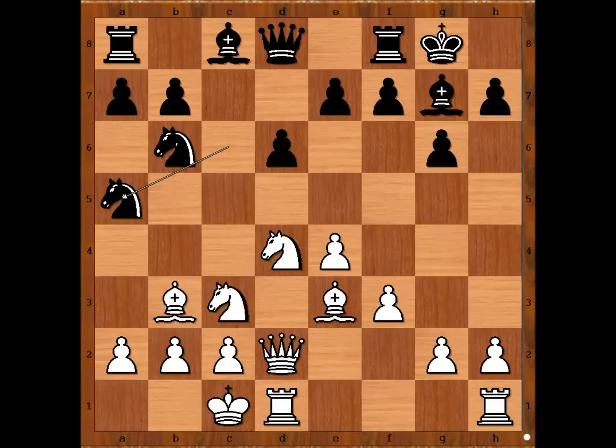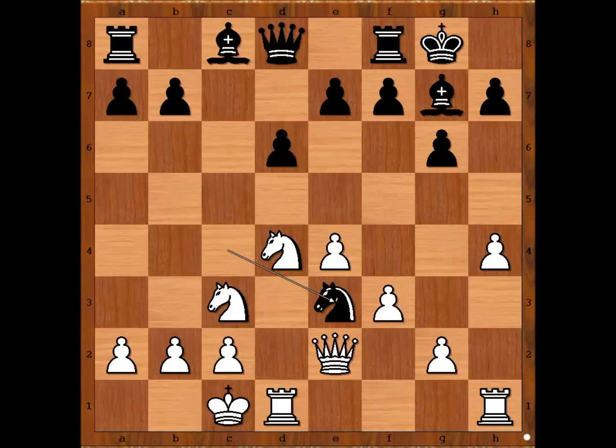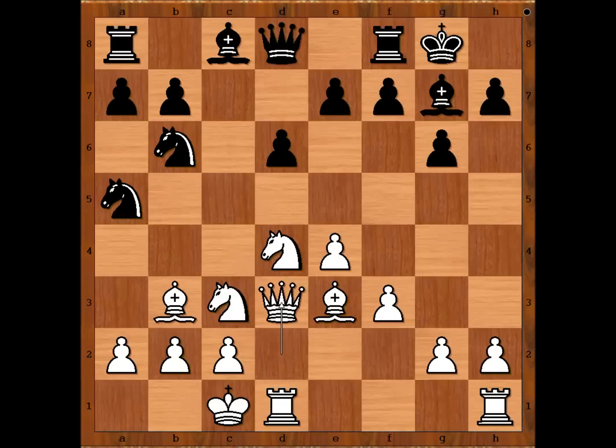Bobby Fischer played queen to d3. Why? Why not h4? If h4, then knight from b to c4, attacking the queen. Bishop takes knight, knight takes bishop, forking the queen and the bishop, and after queen to e2, knight takes bishop on e3. White's dark square bishop should ideally be exchanged for black's dark square bishop. That is why Fischer played queen to d3, preventing knight to c4.